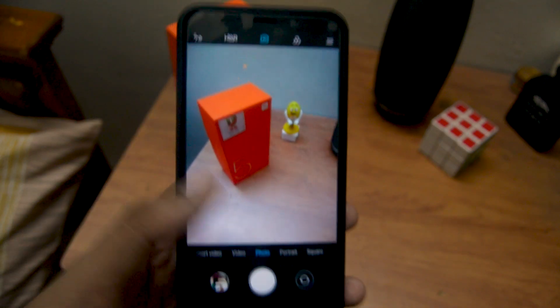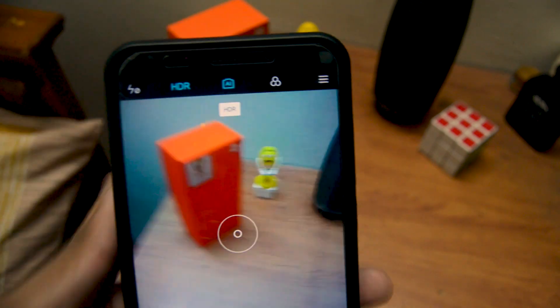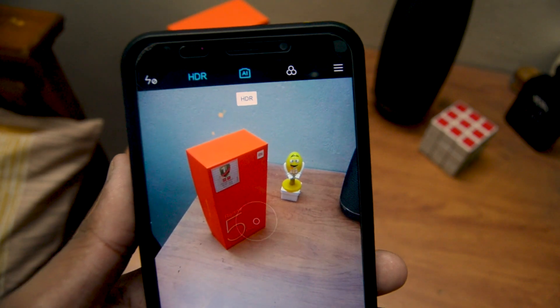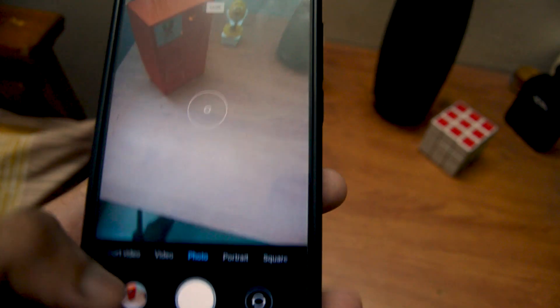Let's jump into the camera app. The thing we get here is that the camera quality has been increased and we get the HDR option here. It also includes two modes like Pro and Live which were not there before. We also have the new AI mode which was also not there before.